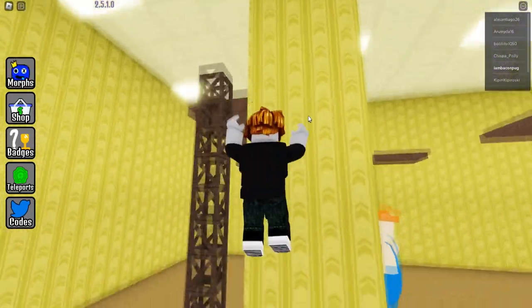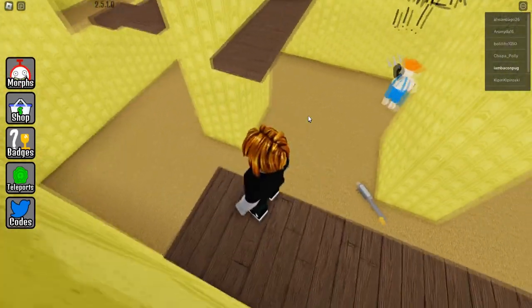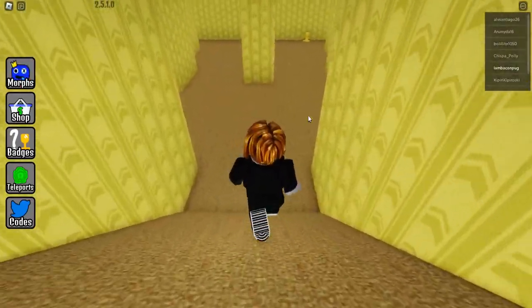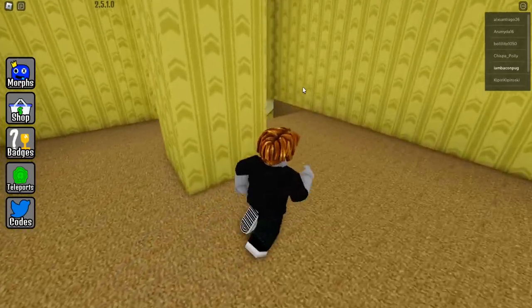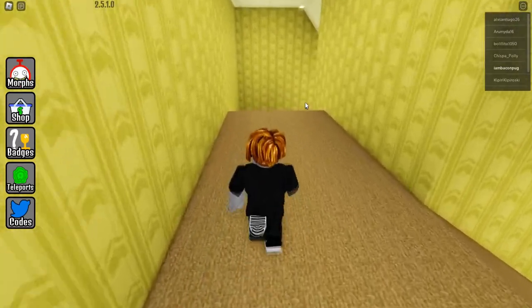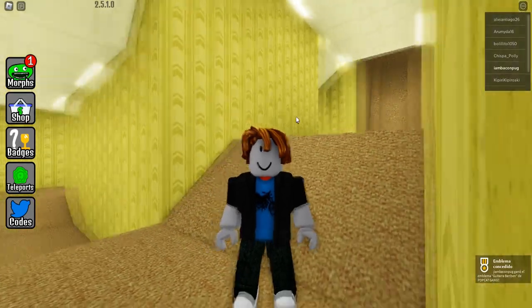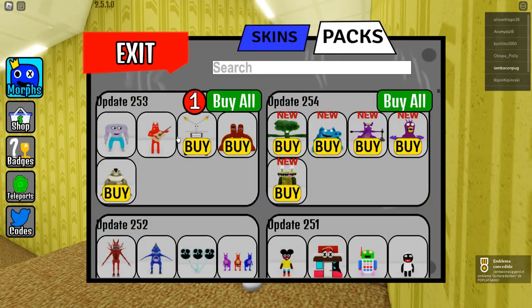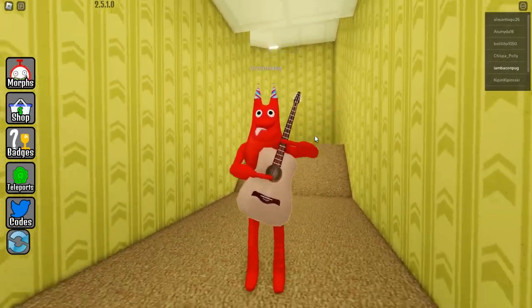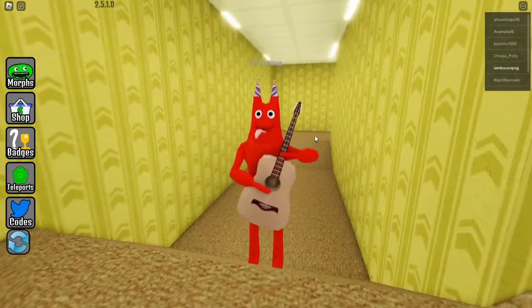Go here, go up the stairs, and now we have to make this little parkour. Jump again and you can see that if you go to the left at the corner there will be a hole, so go inside and now you have this new morph right here. It's like bam bam playing the guitar — the difference is that he's now playing a guitar, so it's really cool.